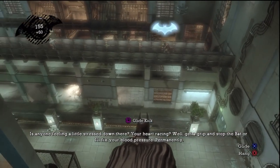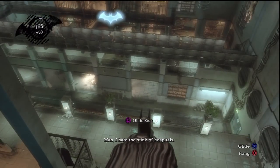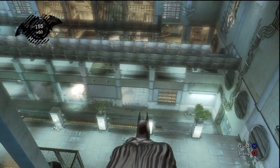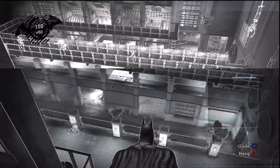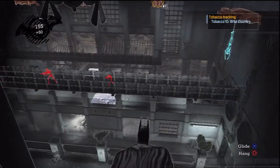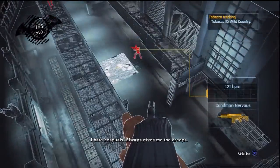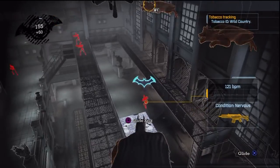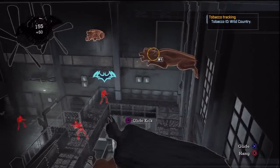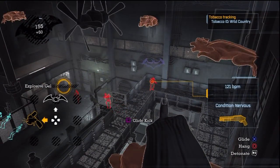The other problem in the game is that sometimes in this mode it's really hard to make out the character, so you do have to go into detective mode. Like right there — the guy on the second-to-last floor, you really don't get to see him without it. You do have to rely heavily on your detective mode. I could just glide kick him, but no — not a good idea.